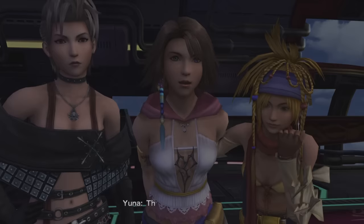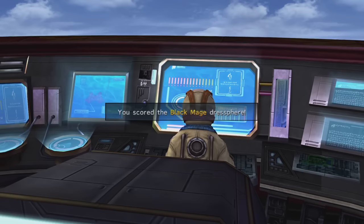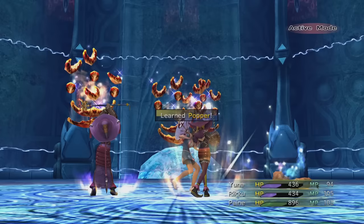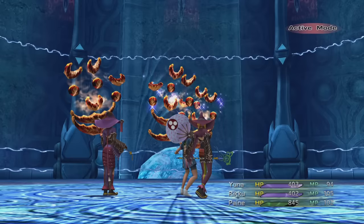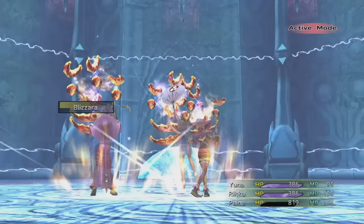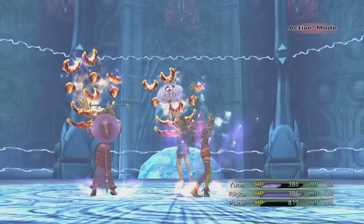We finish up the Mount Gagazet tutorial and get ourselves one of the more important dresspheres we're going to need for the start of this run: the Black Mage dressphere. That's going to be where the majority of our damage comes from. Now we've done that, we're ready to set up. We just need to grind, get some early levels, and get some AP because we're going to need the Black Mage with the Fira spells and ideally Turbo Magic.